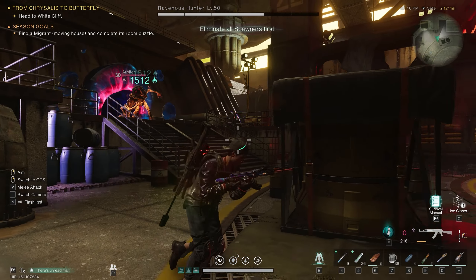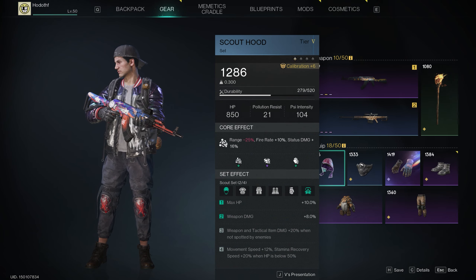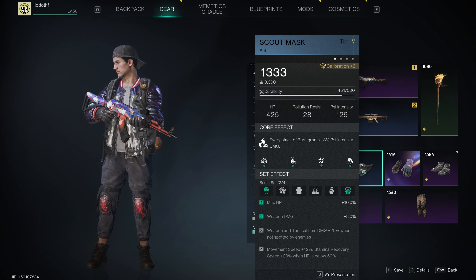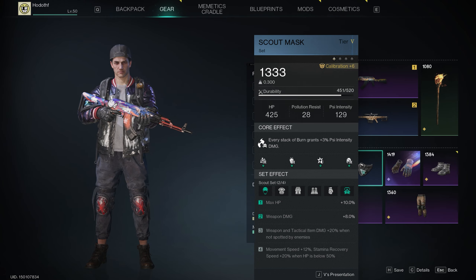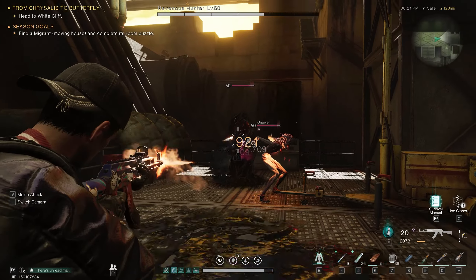The good thing with the AK burn is it doesn't need crits. Burn damage is calculated similarly to power surge — it goes off your psi intensity and also gets damage from status buffs and element buffs. This build is designed to increase your psi intensity and increase the burn damage stack damage using a few tips and tricks. In this video I'll tell you how to increase your psi intensity so you get more output from these guns.